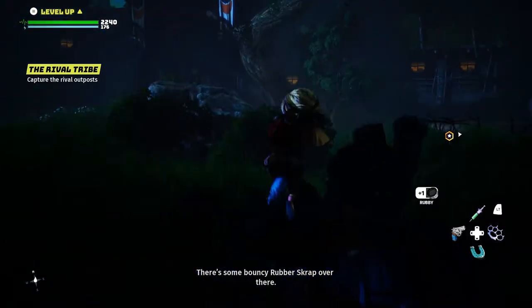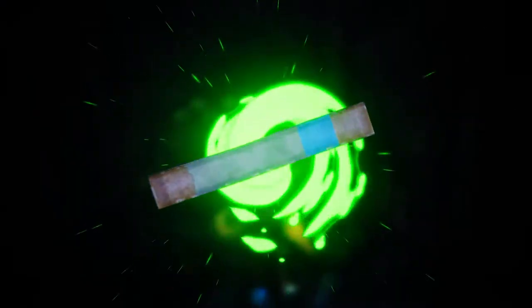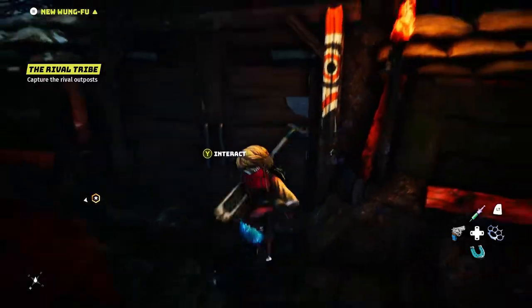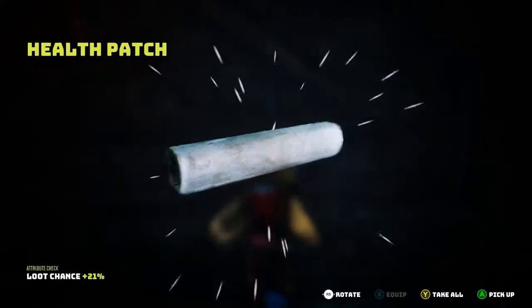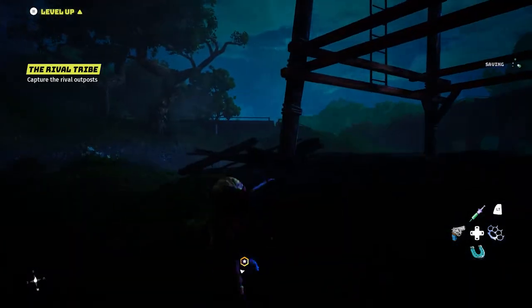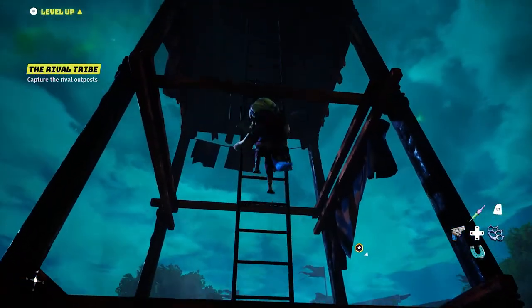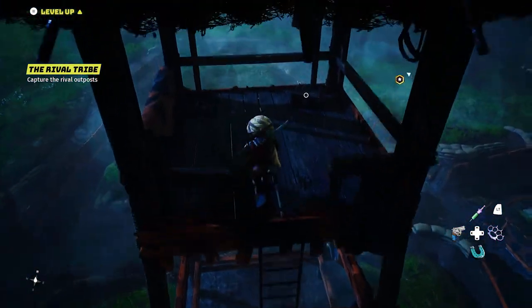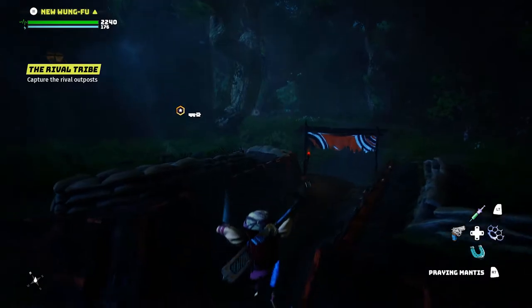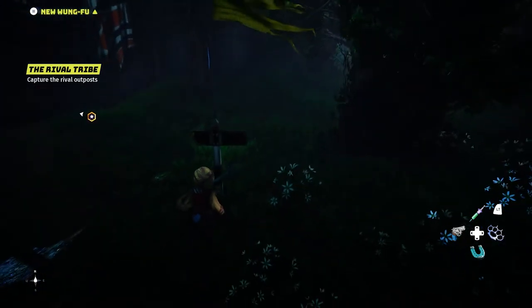I'm sure as we get further there's going to be more intense, more difficult outposts. Always climb these towers — there's always a few things to loot. Here we go — the big chest. That's it? Finders keepers yes, but that was barely anything. Always always get the side points. Health patch — that's not exactly what I'm looking for, but at least we have plenty of health.